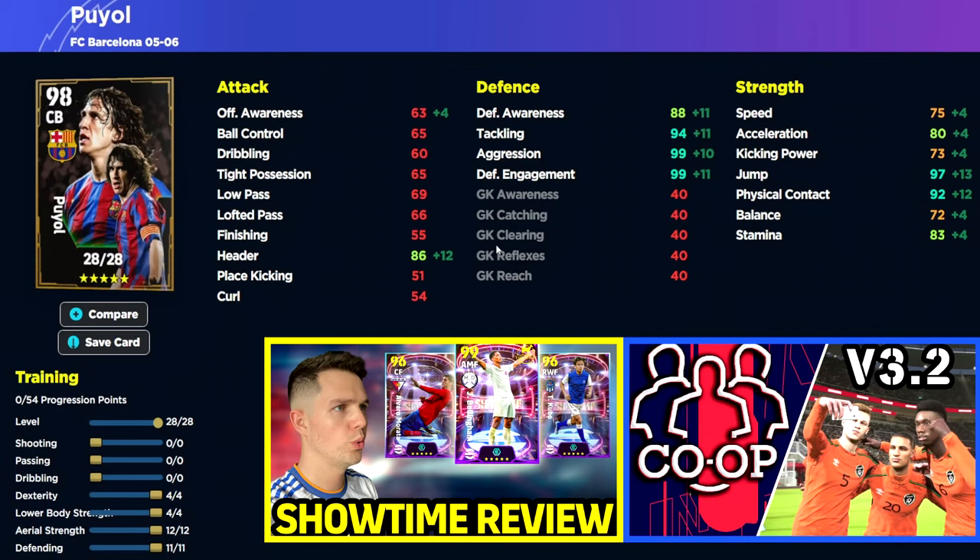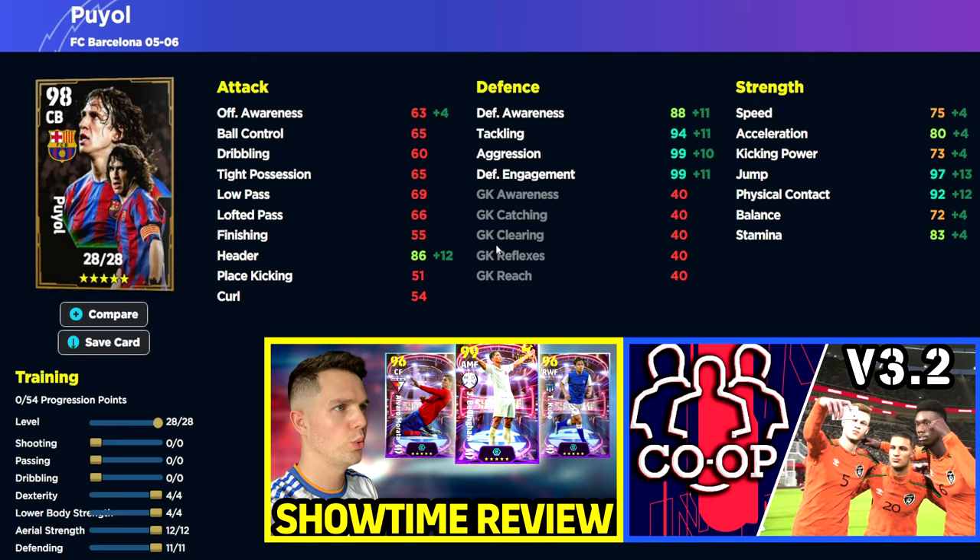We're going to kick off with Puyol's build. Essentially what we want to do is have his heading, his jumping, his physical contact, and all his defensive stats as high into the 90s as we possibly can. You're going to get an outrageous 97 jump on Puyol — and yes, that does make a difference, because we're going to show you exactly why. We test and research everything, and what better way than to show you gameplay clips.